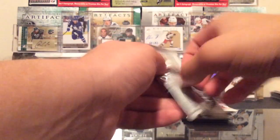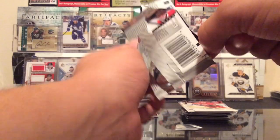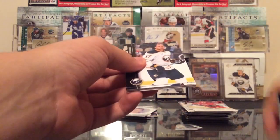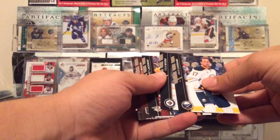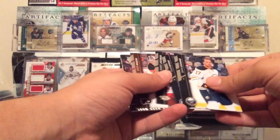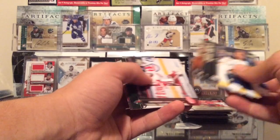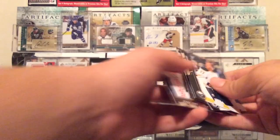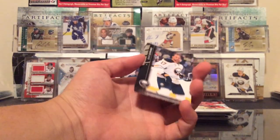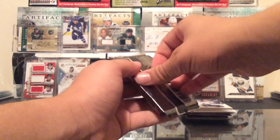Second to last pack, Series 2. Michael Mojo, let's go. We got David Leguan. Myers, Jack, Barrett Jackman — I forgot about him — Steve Mason, Howard, Dumba, Larson, and Price. No luck there. I barely ever see a base pack in Series 2 of a hobby pack, but it's going to happen to anyone.